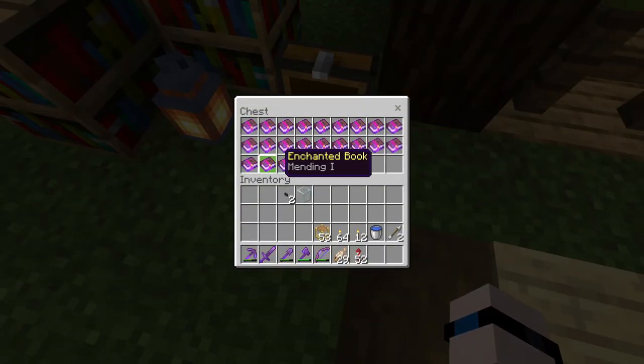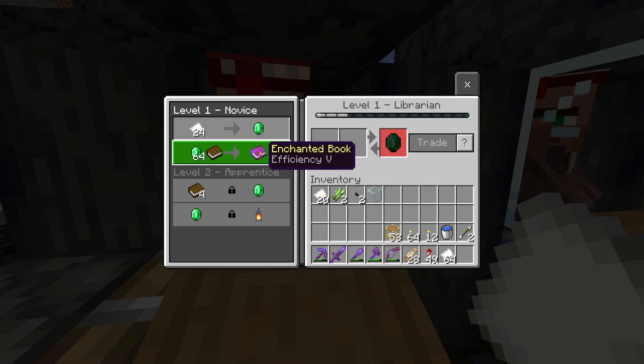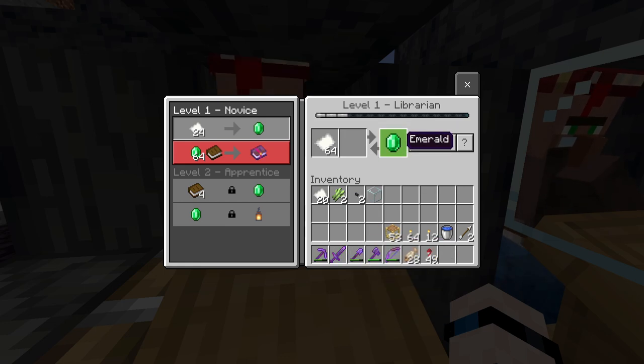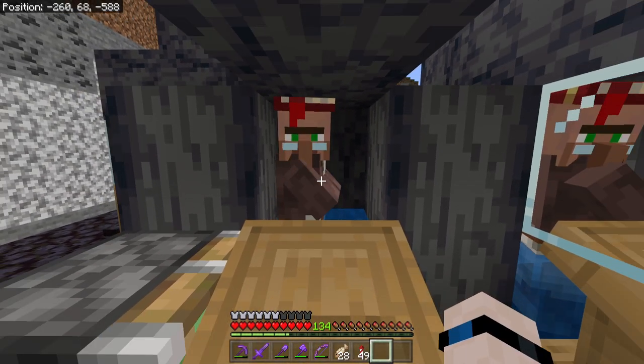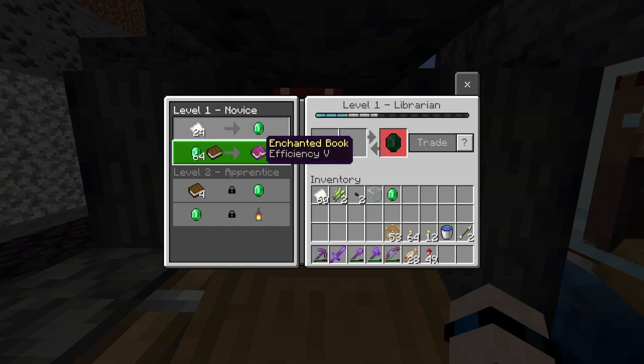We already have more mending books than we're going to need for the entirety of the series. We'll double-check to make sure he's still got his Efficiency V trade — perfect. We need 24 pieces of paper, toss that in, collect one emerald, and you can see the experience bar has risen. This villager is now forever locked in as an Efficiency V in the novice slot. We do have a chance to get more books as this librarian levels up, but what I'm looking for most importantly is that first slot right out of the gate — so why not go for a great trade before you start upgrading?